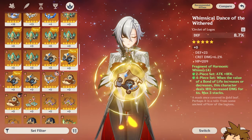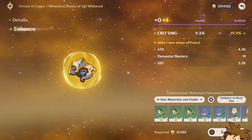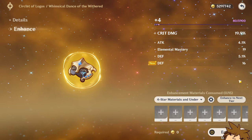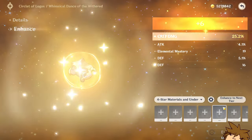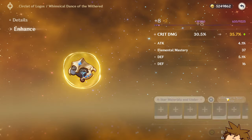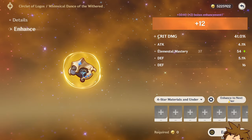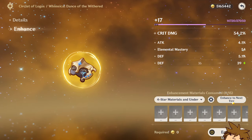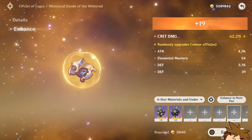We do have one final roll — if this one hits crit rate it's actually not even bad. It might even be good. It hit flat defense... okay, I'm not gonna overreact. Let's see if the next upgrade hits attack percentage. Elemental mastery isn't even bad on it since we use vaporize here — I'm coping, but it's okay. Elemental mastery — 54 — not even bad. Just hit attack percentage, is that so difficult?